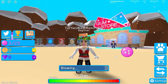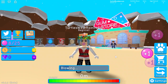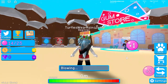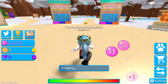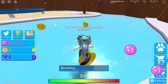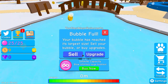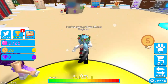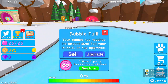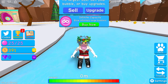Let's blow some bubbles — we got this! We should collect some coins while we're blowing bubbles because we're going to need a lot of them. Okay, there I am — I am collecting them. Now we have to sell these bubbles to get some more money. We have 34 so far.